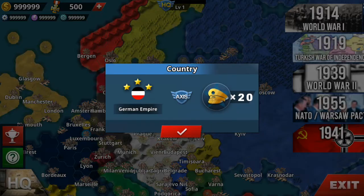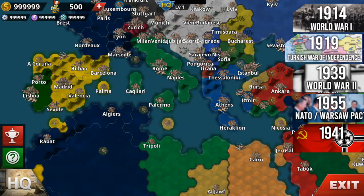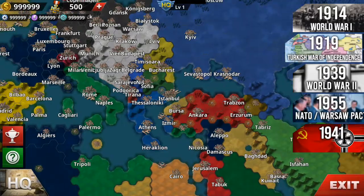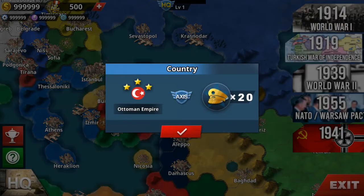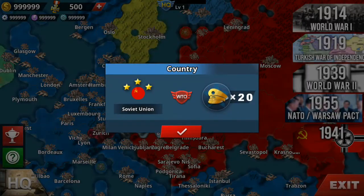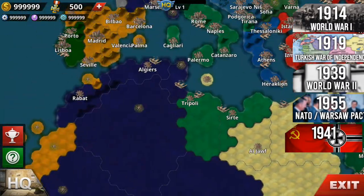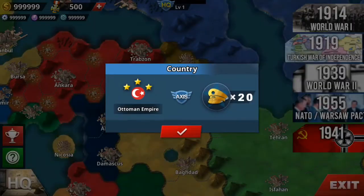Let's check out the Austria-Hungarian Empire, German Reich, Italy, France, and the 1919 Turkish War of Independence. They were still known as the Ottomans then. Also 1939 World War Two, 1955 around Cold War time, and then 1941. So let's check out the 1919 Turkish War of Independence.